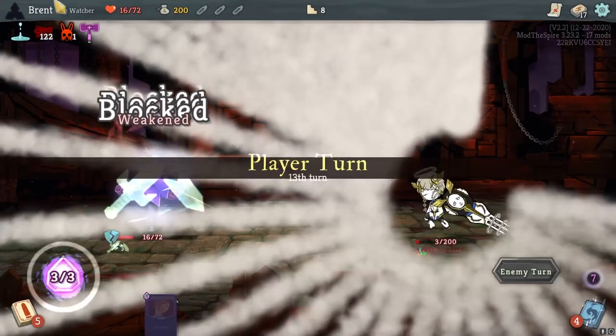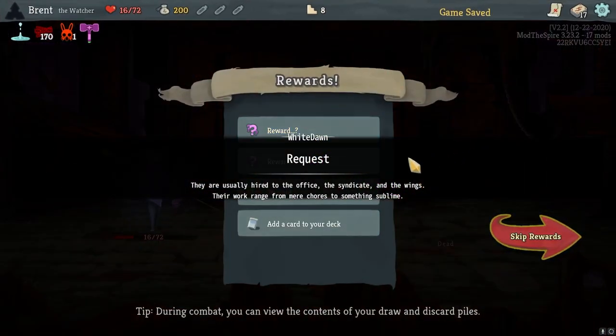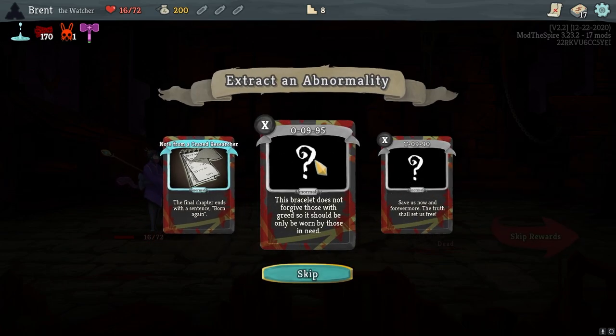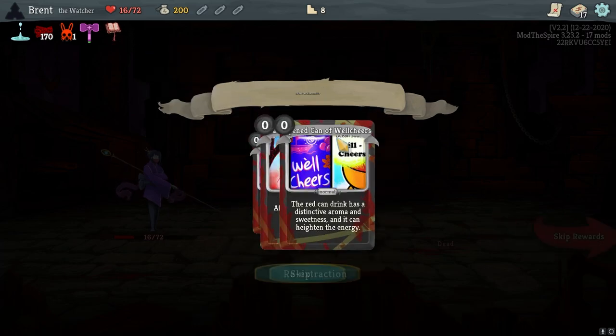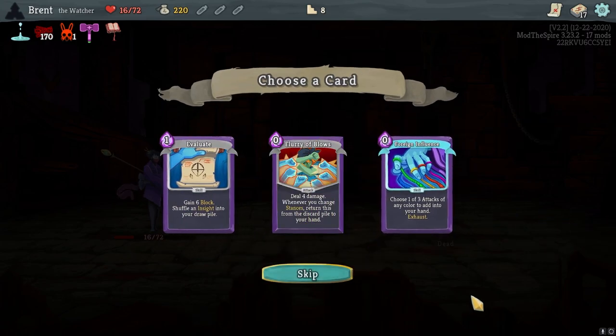She's not praying, she's dead. Cool, we did win. I don't know what this means for us specifically, but we do get another thing. Bracelet does not forgive those who act with greed — so it should only be worn by those in need. Let's try this one. Prophecy of the Skin — gross. Max for two and lose four at the start of each combat. That's terrible. I know not to take that one. I could see that being good with Ironclad maybe in some roundabout way. We do need to heal though.